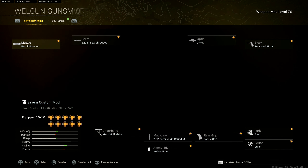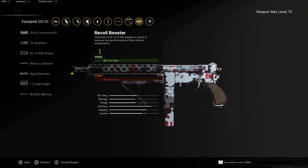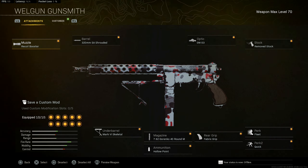When it comes to the Well Gun, this is probably the main gun I wanted to make this gameplay about — the Well Gun is probably the best SMG inside Warzone right now, and this is 100% the best build I'll be using. I use the Recoil Booster for the faster fire rate and faster TTK.